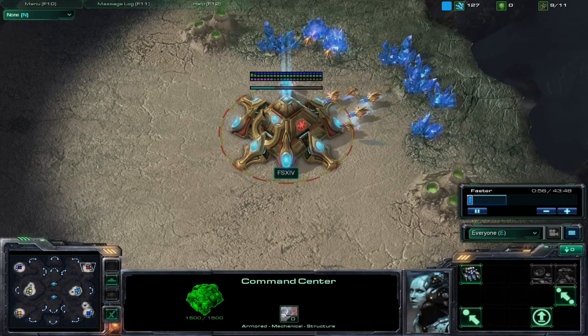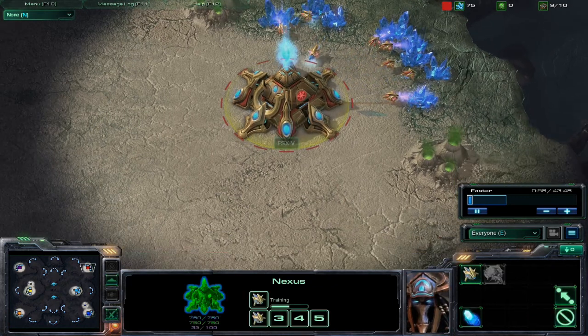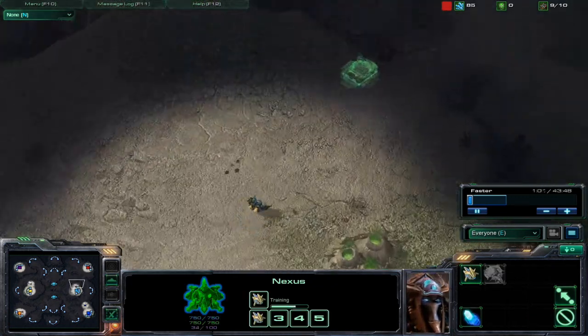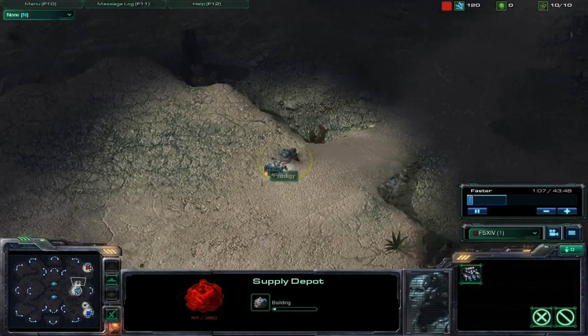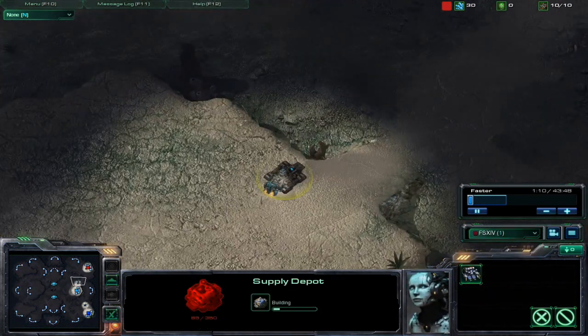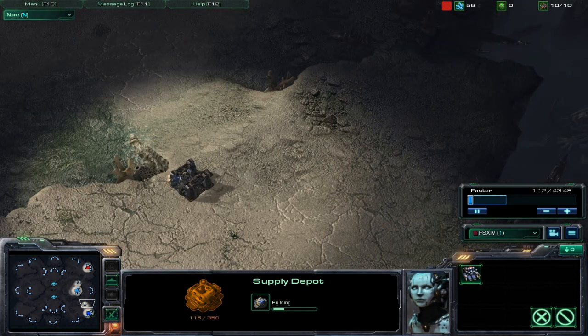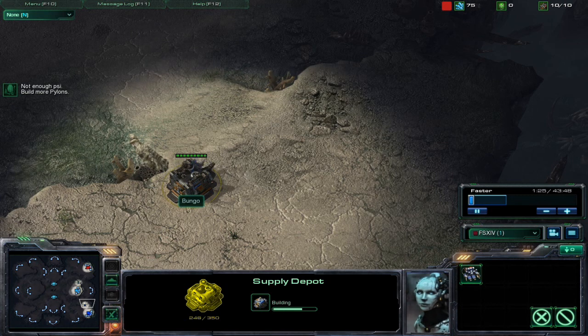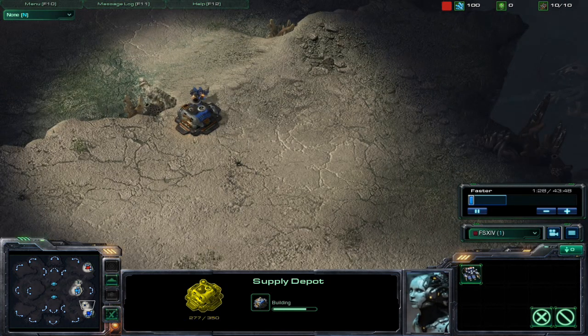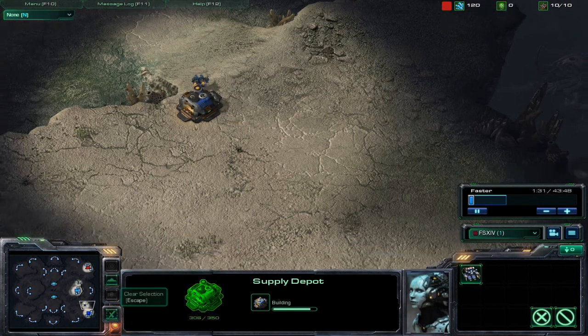First order of business, cranking out those probes. Going down to Terran here, the first thing he's going to do is block off his base. Got that supply depot, then they're going to build the Terran barracks, which will completely block off and allow them to train units. Followed by a tech lab, which will seal off the right side of their base and allow them to create units and basically have a door in and out.